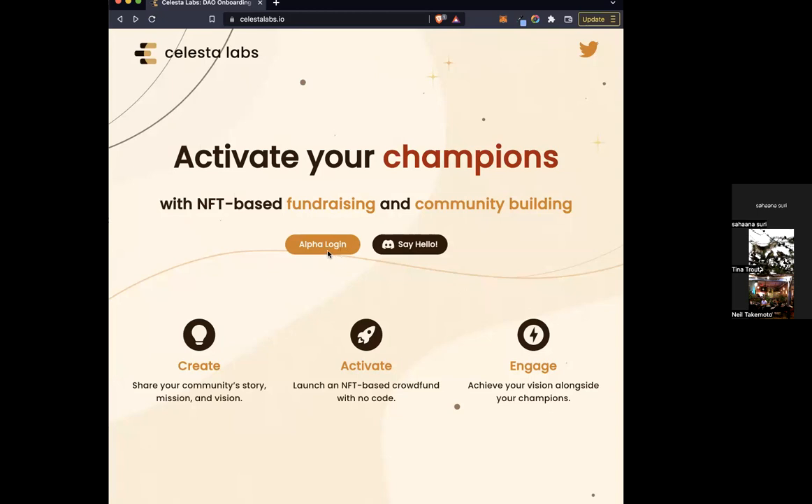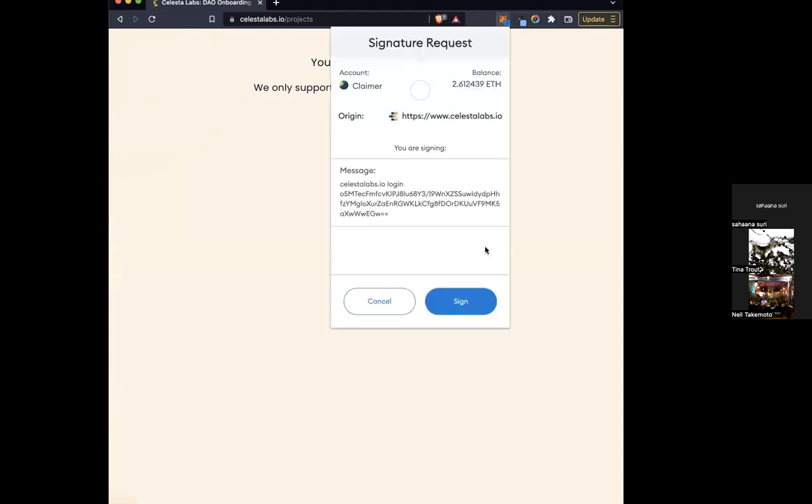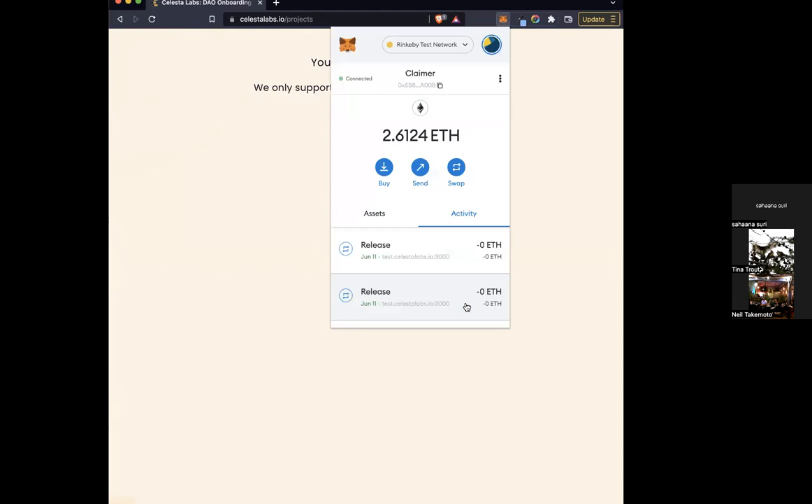Running through literally what somebody would see as they log in, just so that when this is posted somewhere it makes complete sense for people. From the homepage, you can log in by clicking the Alpha Login button — that should pop up MetaMask and you can sign to log in.